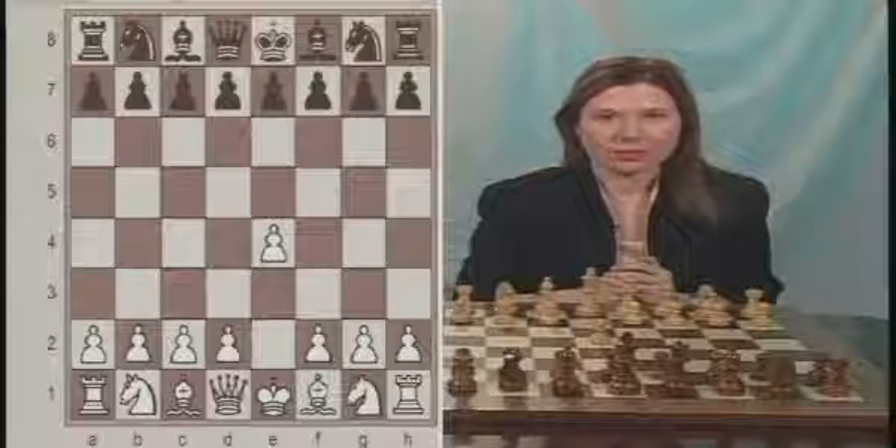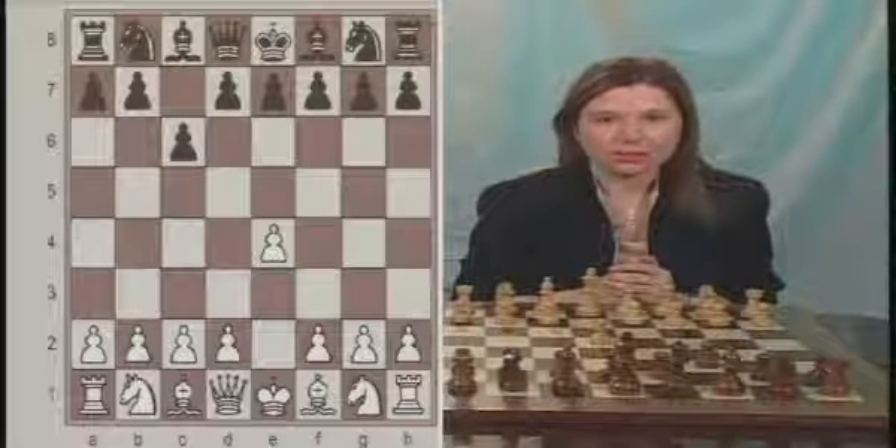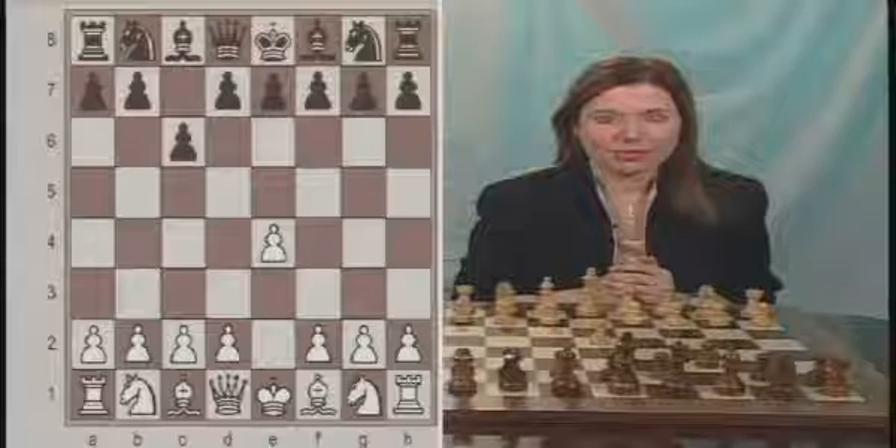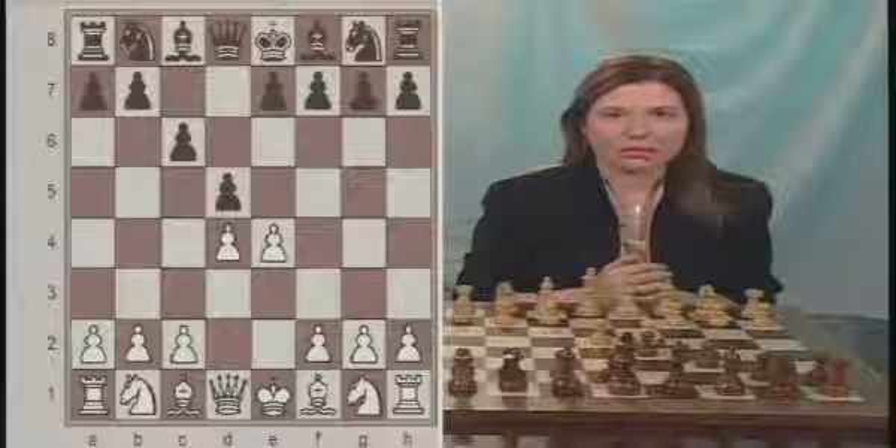White starts with e4, black responds with c6. So we have switched from the king-pawn opening where black plays the Caro-Kann defense. White continues with d4 — as I said, if you have a chance put both your center pawns in the middle, that's what white is doing, the right thing. Black responded with d5, the correct move for black to at least have some presence in the center. Knight to c3.